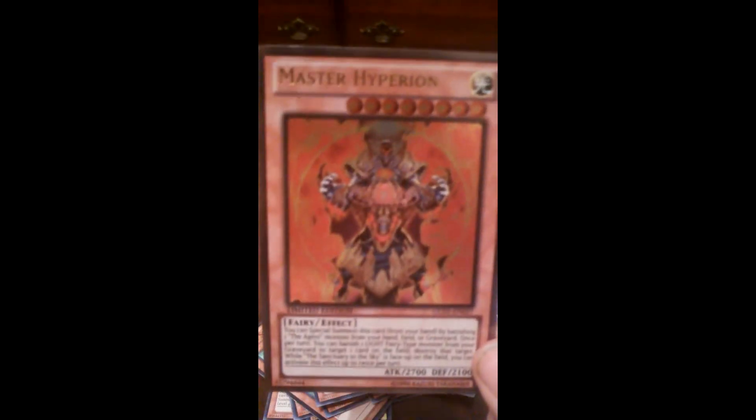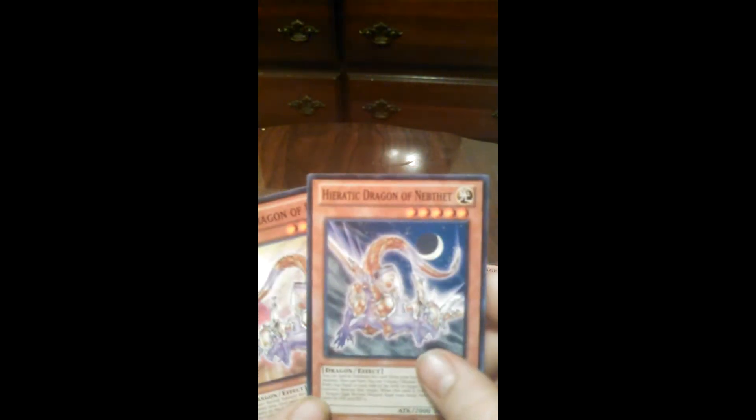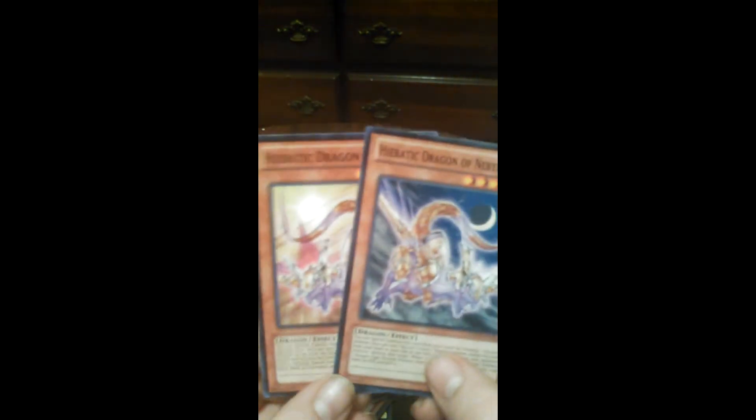And this guy — Master Hyperion. I don't know if I pulled this in the video where I did the Gold Series boxes, but I must have pulled it sometime during a Gold Series. I thought I'd throw that in there — that looks awesome. And then I put Heretic Dragon of Est and Nebethit, or whatever that is, to help get that out.